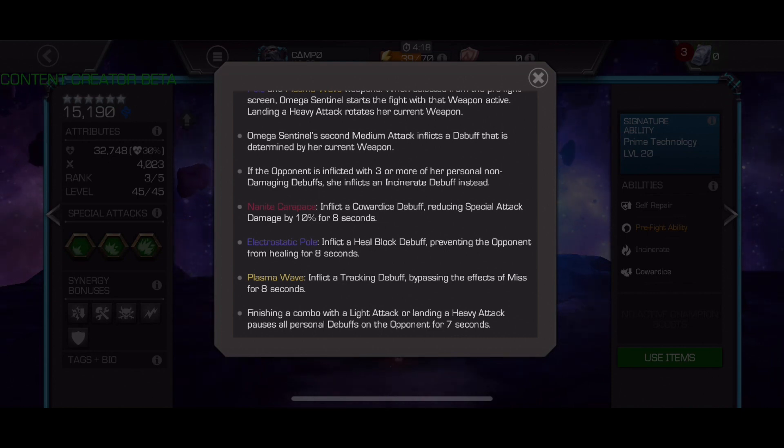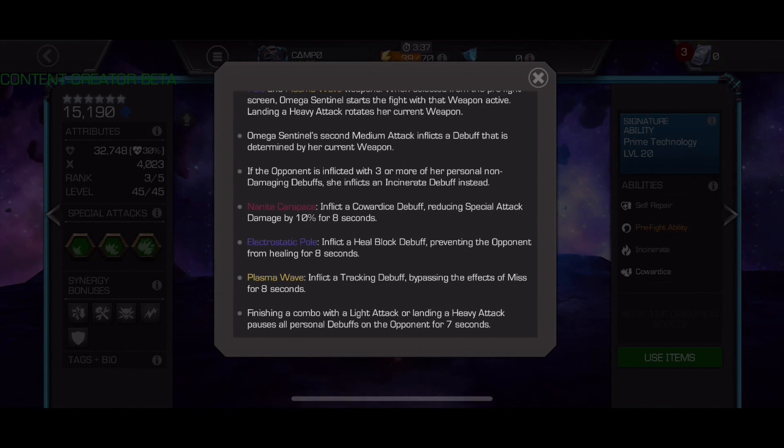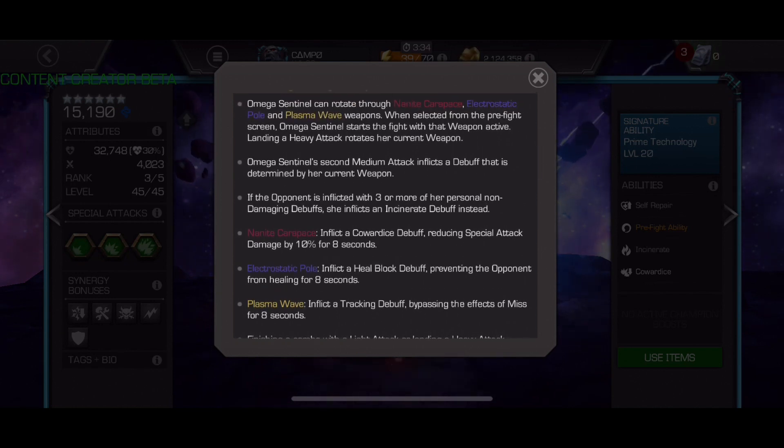She has these non-damaging debuffs — she has kind of a Sorcerer Supreme-like mechanic at the beginning of the fight where you can choose the mode you want to start in, and it is very easy to switch between them. You have Cowardice, which is like anti-prowess and reduces special damage. Heal block is a full heal block. And then you have Tracking, which is anti-miss — it will 100% stop miss, kind of like Vigilance but only as a debuff. If you do a medium-ending combo, you apply the debuff. If you heavy attack or end in a light attack with a combo, you're going to refresh them. The heavy attack is going to switch the modes, so we're going to see a lot of fights start with medium-medium and then parry heavy until you get all three debuffs on them.